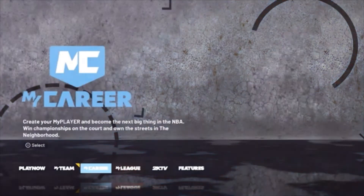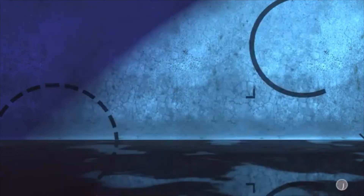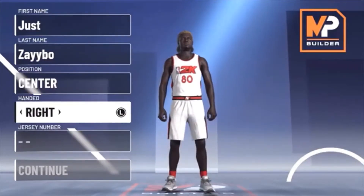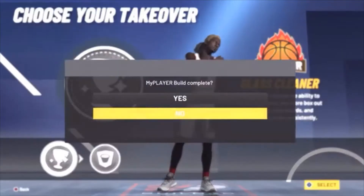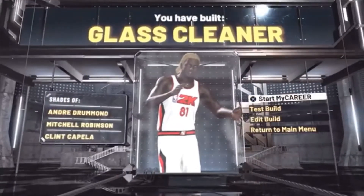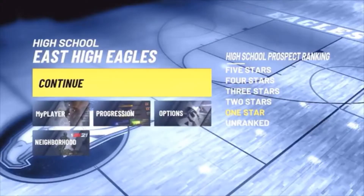To start this glitch, head over to My Career, select My Career, then hit Start New My Career. Launch the My Player Builder and create your real player. Once you're done making your player it will show you what you made. Go up to the top and hit Start My Career. It will ask if you want to skip the intro — click No on that. It will then begin to load.